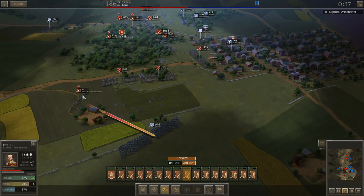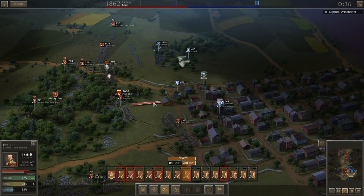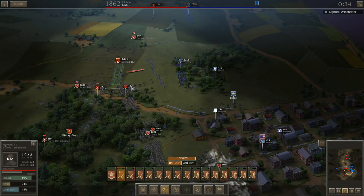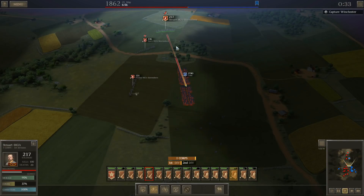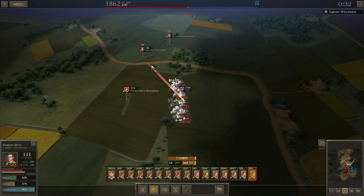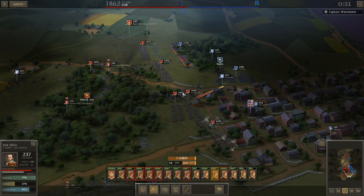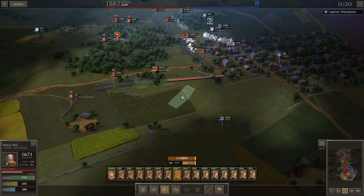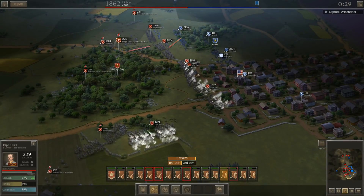Just about a half hour to go and things are definitely going the way I want. I've been able to give myself an advantage in every situation even though the numbers are fairly even - I find myself pretty well outnumbering and outgunning him in every situation, mostly because he's got an entire brigade occupied with my skirmishers. I've basically got about 400 men occupying a brigade of almost 3,000. I've got to get Preston's skirmishers out of here because they're about to be wiped out. Now he's rushing some troops down to help, so we'll just have to keep going with the strategy I've been employing - it seems to be working pretty well.